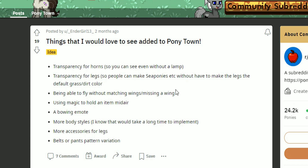Being able to fly without matching wings I like — like a changeling wing and a pegasus wing together — but a missing wing means you shouldn't be able to fly at all, that just makes zero sense. So give us the ability to fly without matching wings and add a few new wing types while you're at it. Using magic to hold an item midair is something people have wanted for a long time but I don't think we're ever going to get that. A bowing emote I think would actually be kind of nice and could definitely be added at some point. More body styles would take a long time — I don't really want tiny or huge characters, I just don't think that's going to work out.